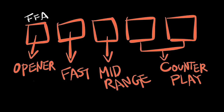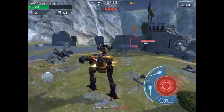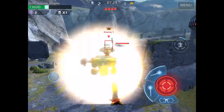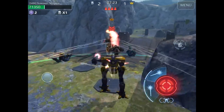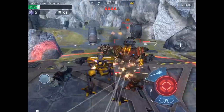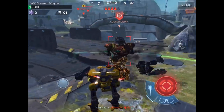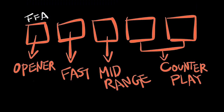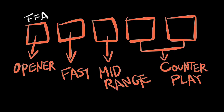For the second slot I like to put in a fast bot. It's a great recommendation since a lot of Free For All players use a fast bot — you'll find yourself in a situation where most enemies are fighting on the other side of the map, you just died and spawned on the opposite side. You have to get there fast and attack the wounded to take kills. You also need to prepare a mid-range robot for big open maps.